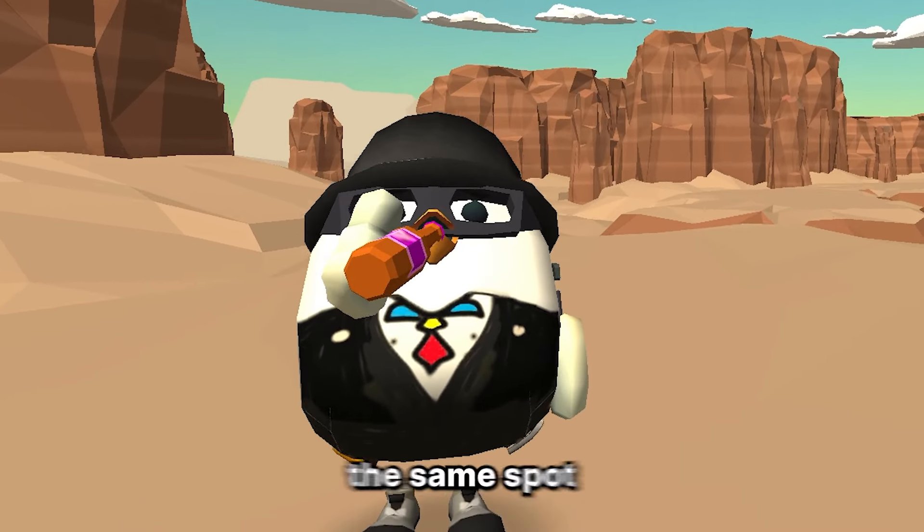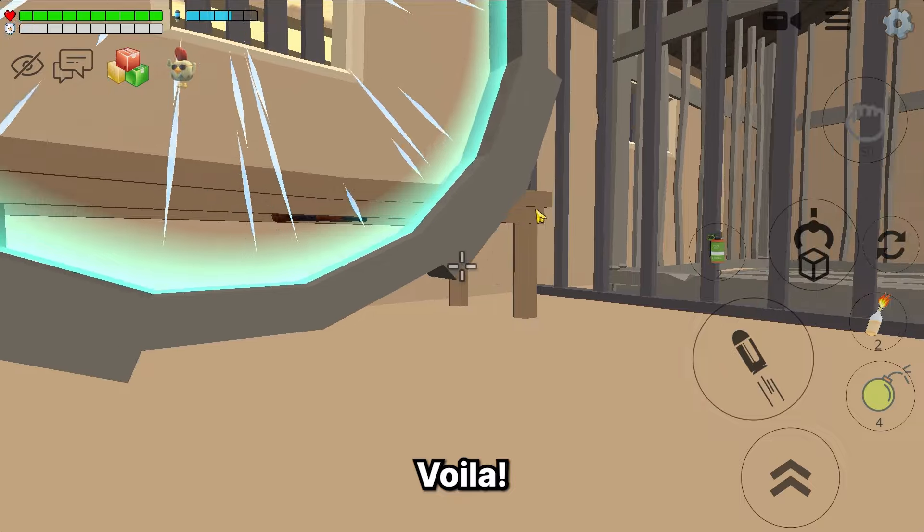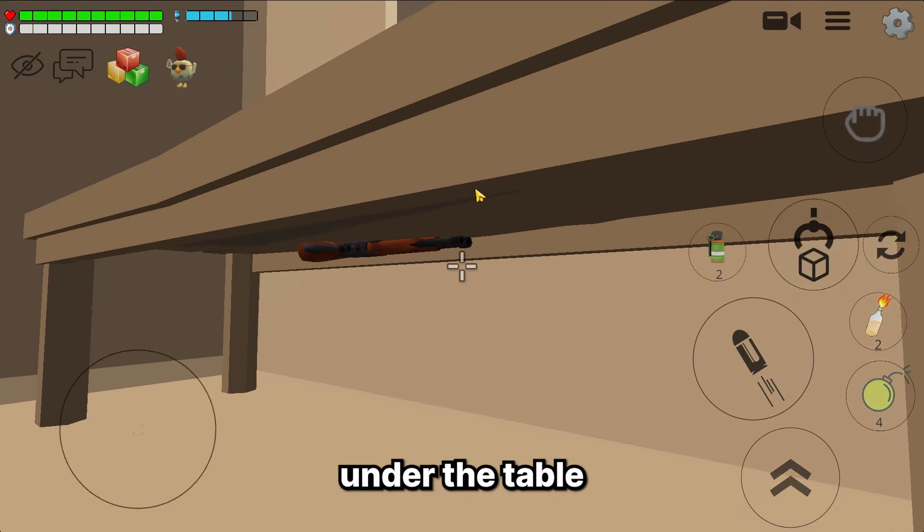Okay guys, still in the same spot — the sheriff room on the Western map. First you need to shrink your body to be small enough, and then put one teleport into the prison cell beside the one that locked us before. Voila — you can see a secret gun under the table from here.